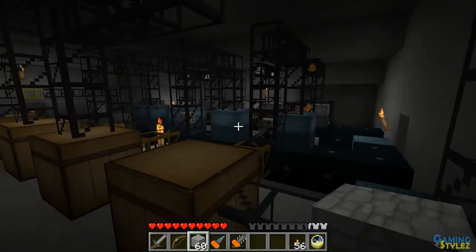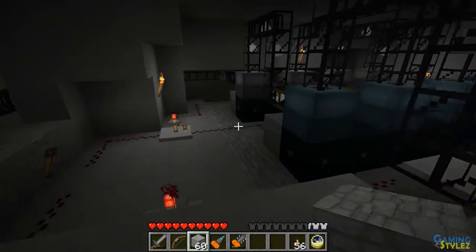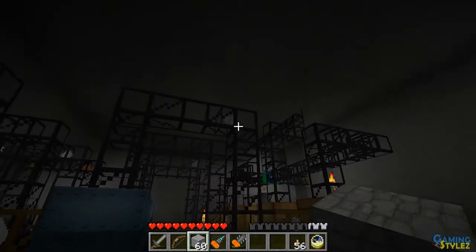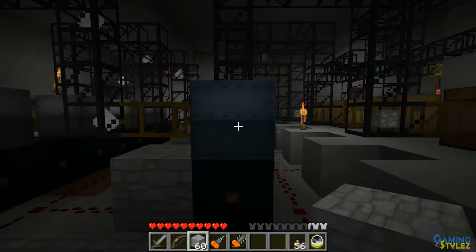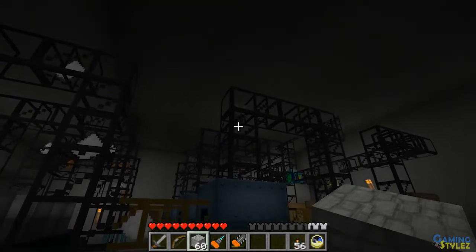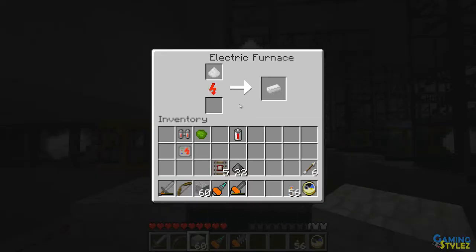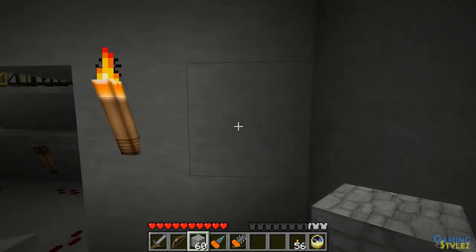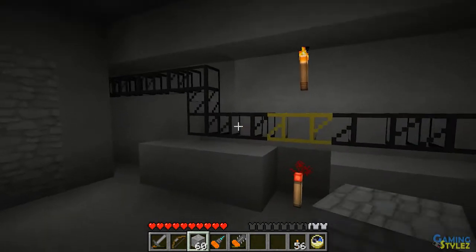The chests act like buffers so it doesn't overwhelm the macerators. The macerators are part of IndustrialCraft — the ore comes out, drops into the macerator, grinds up into dust, and you get two dust per block. So that ore block will make two tin dust, and then it'll jump into the electric furnace and turn into an ingot.